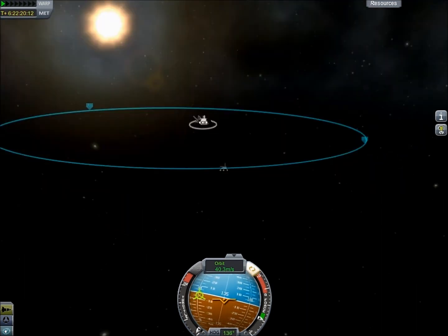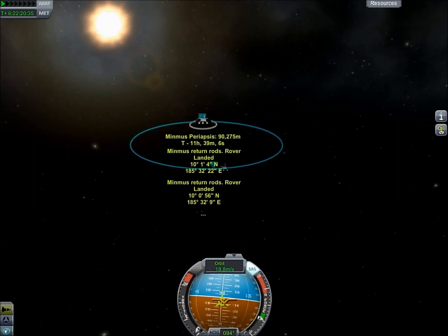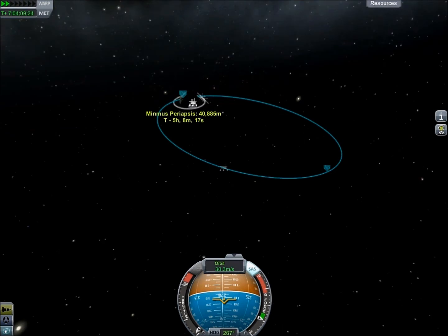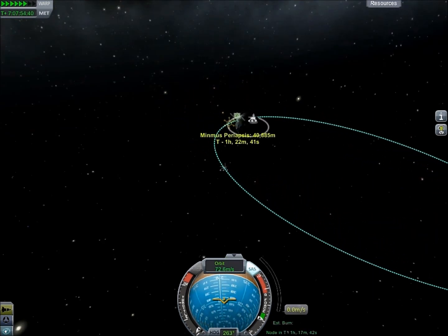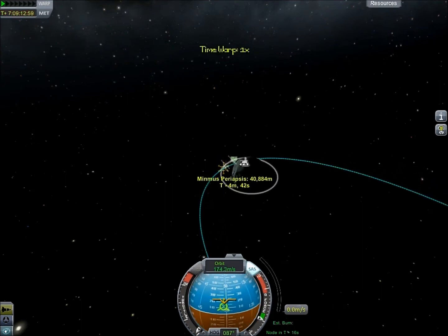We're going to have four different rovers that can each carry two Kerbals around. Eventually, in a future episode, once I get everything set up, I will be sending more crew members up to the base as well. And next episode, we will be sending back some crew members from the base to Kerbin.